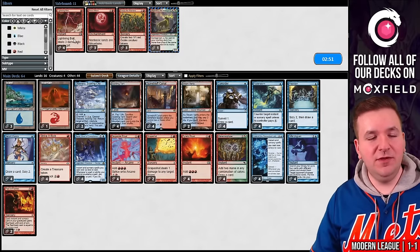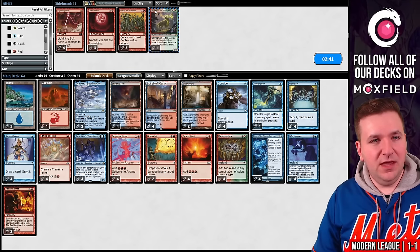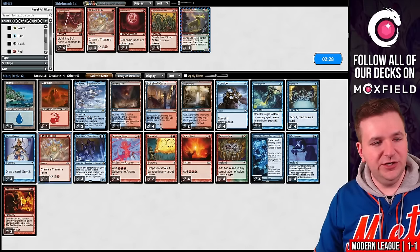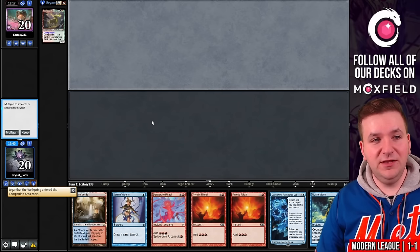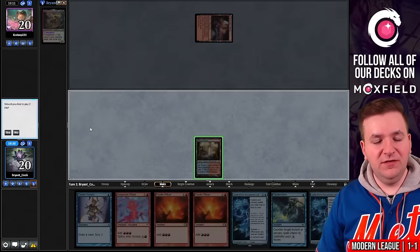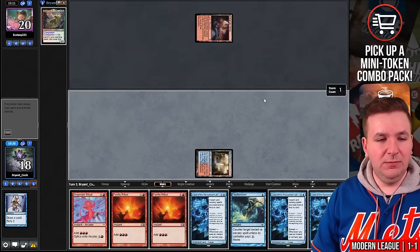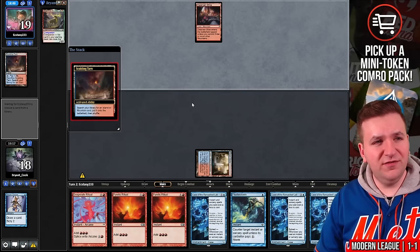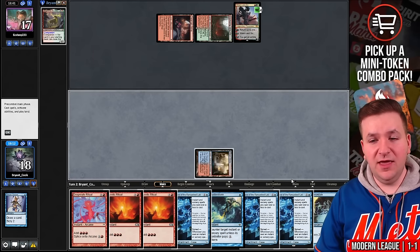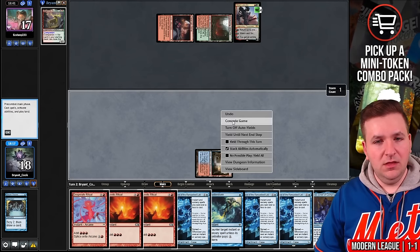Flusterstorm is good in this matchup, unlike the last round where I probably shouldn't have sided it in. I think Empty is a little unreliable here, so I'll just side out Strike It Rich. We opened a hand that would have been good if I had sided in Empty, but I didn't. I'll try this anyway. They lead on Dwarven Mine. Another Case of the Ransacked Lab. Play Serum Visions — we put Preordain on top but might be in trouble without a second land. Our opponent plays Scalding Tarn into Stomping Ground, then Ren in 6. We draw the Preordain, cast it looking for land two — and we missed. We'll bottom both and go to game three.